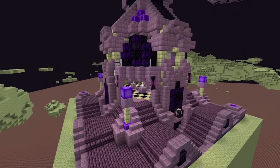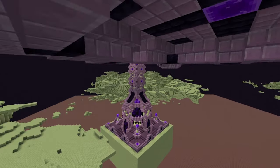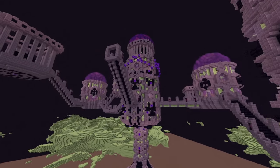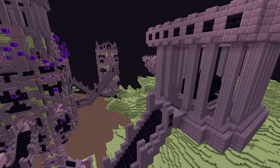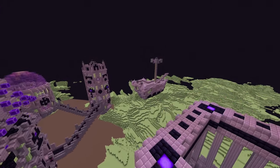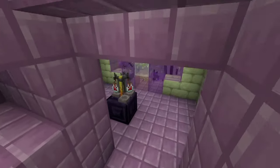You'll notice immediately that some of these blocks are not in the game, and that's because I'm using the Cataclysm mod. It's also quite large in here. I made sure to refurbish the bridges and the end ship with my own building style and the extra blocks, but it still maintains some of that original vibe in certain areas of the build.